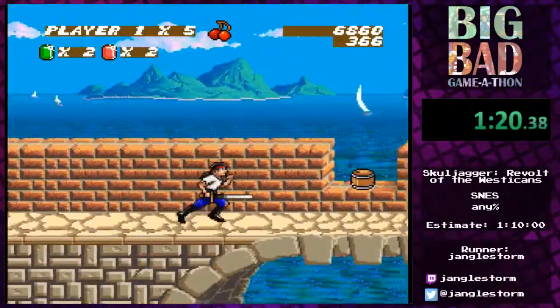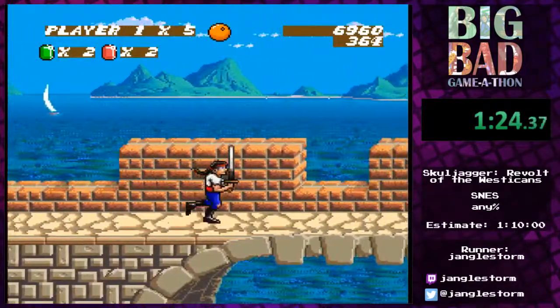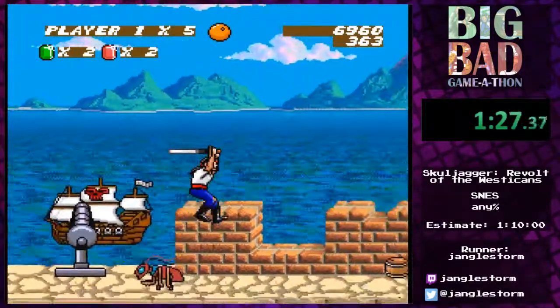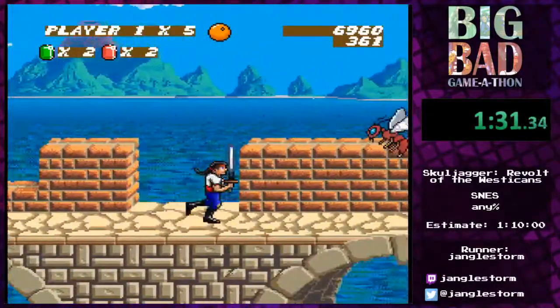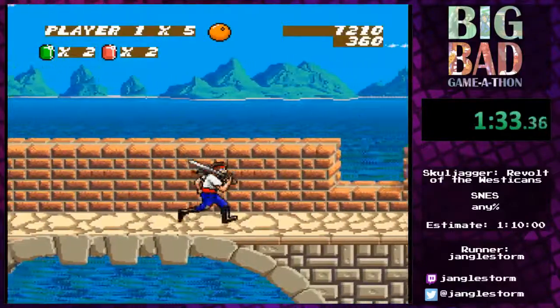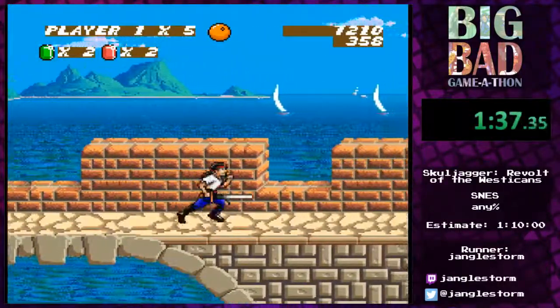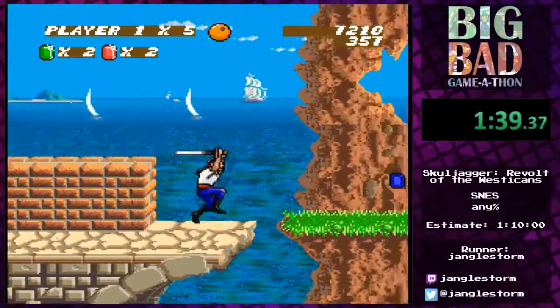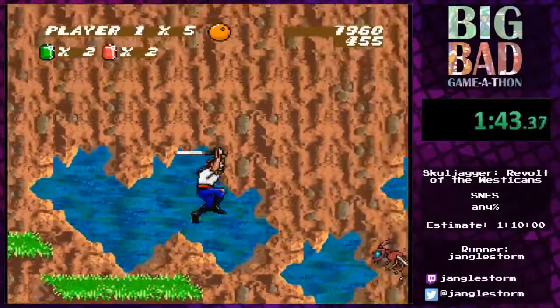This is a cherry bubble gum, and this one is an orange one — so there are all types of bubble gum. I hope to show some of them to you. One you'll see very often and that is especially effective against bosses is the grape bubble gum; it will be an absolute killer — you'll see that very soon.